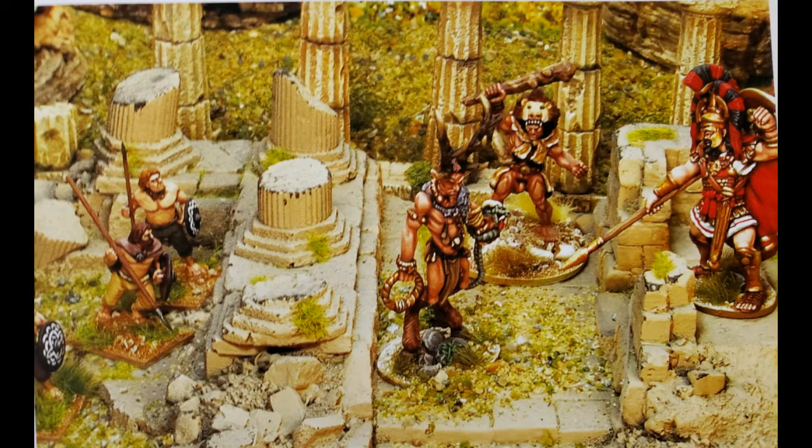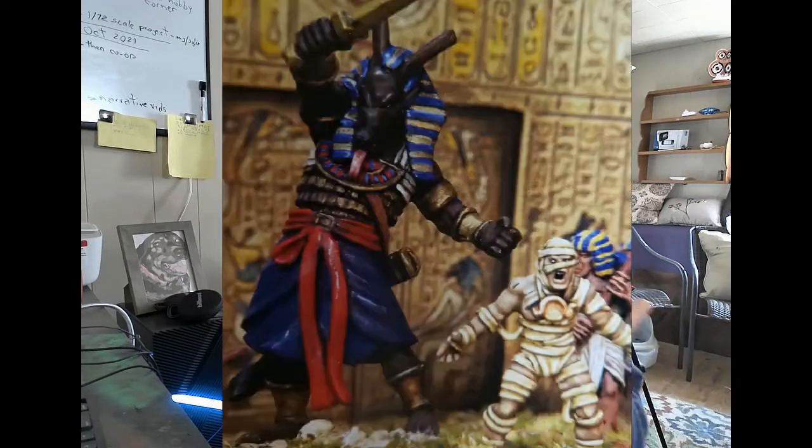The book goes into getting started and how to build your force. About 900 points is about 17 models, as the book says. You are always going to have a god as leader, and one to five legendary figures. There are a whole bunch of legendary figures. Some gods will have an undead theme — for example, Anubis, so you can have skeletons. And there are also some example forces as well.